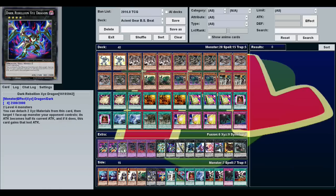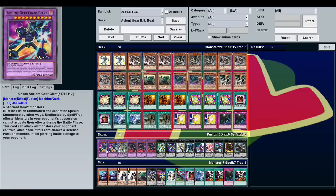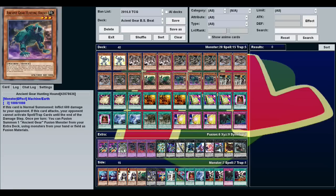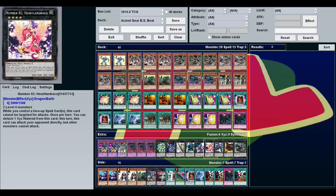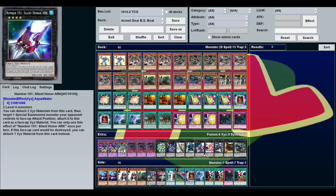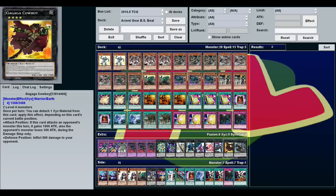You can really play whatever rank 4s you want. I like Utopia the Lightning for getting over things with more than 4,500 attack. I like Gear Gigant X because it can search any of your machines including the Hunting Hounds. And Heartland Draco is good for extra burn damage, and they can't attack it if you've got Ancient Gear Fortress on the field.